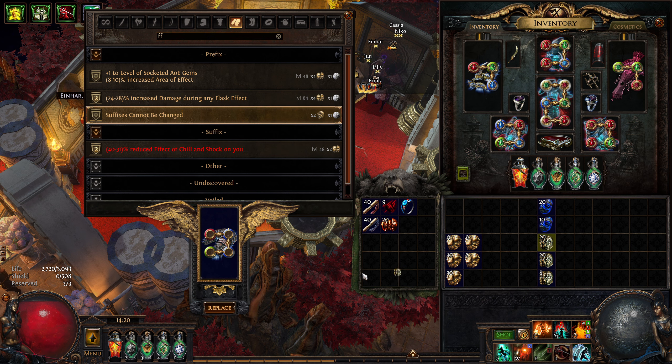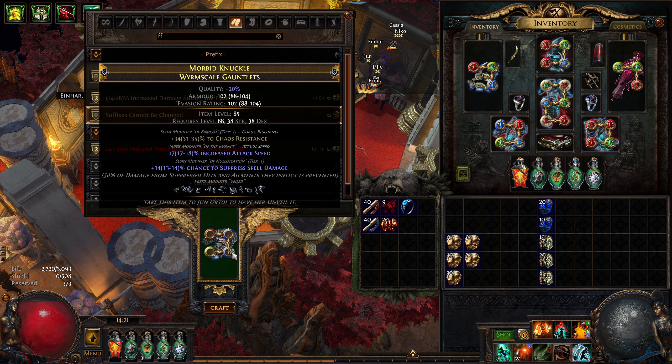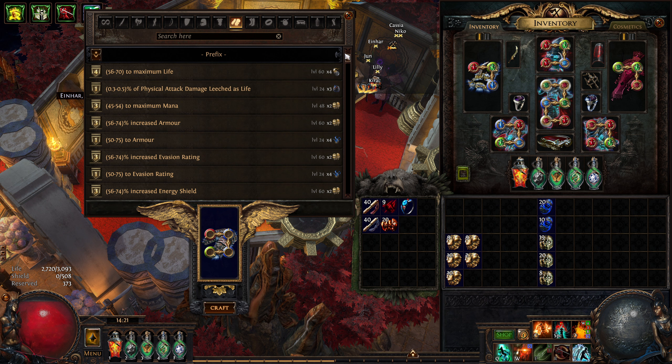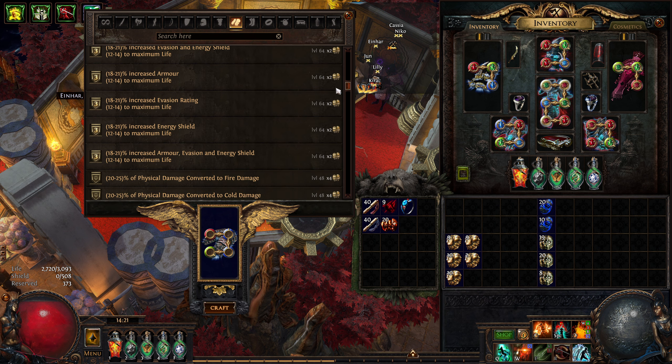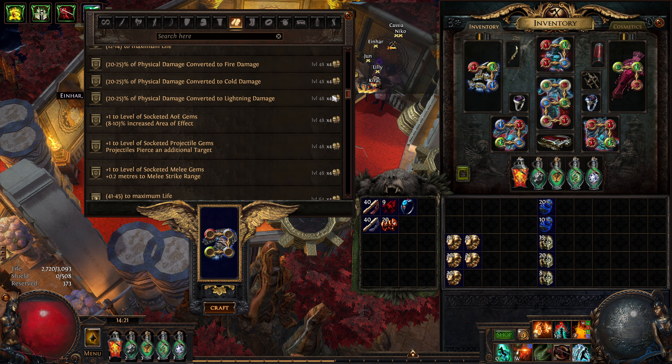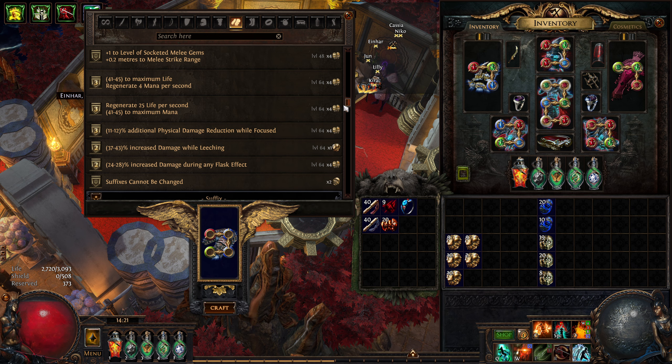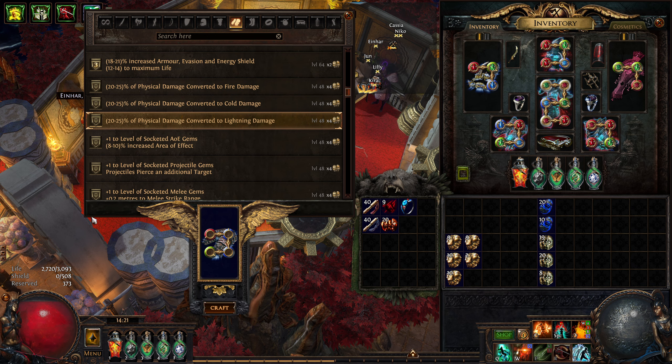The suffix is going to be changed, I'm just going to veil it - nice and clean. Now in terms of blocking, what we want to do is block a veiled prefix that we don't want to hit. In this case I'm pretty sure it's the conversion. Again, Craft of Exile - we can have a look, see what's best.